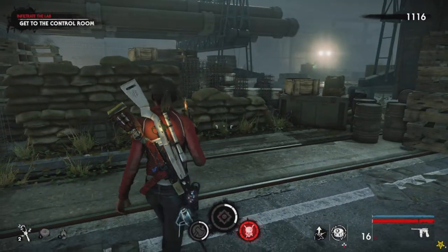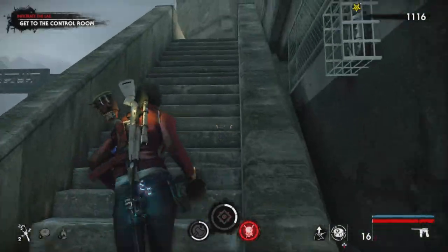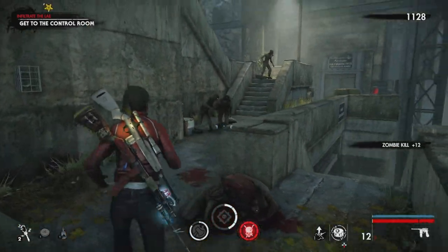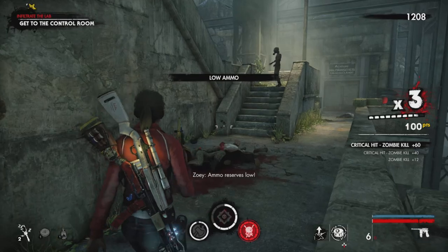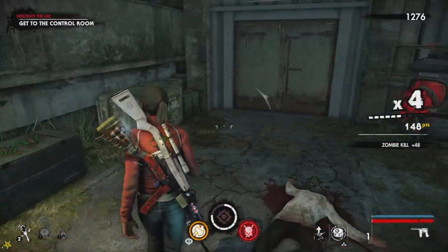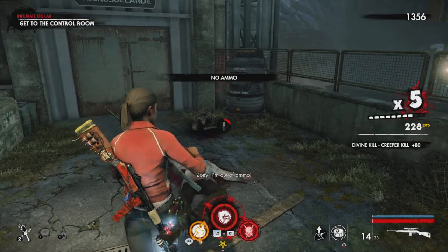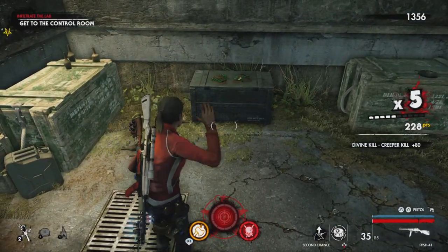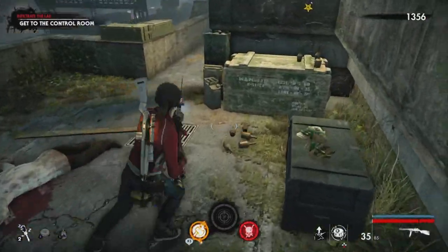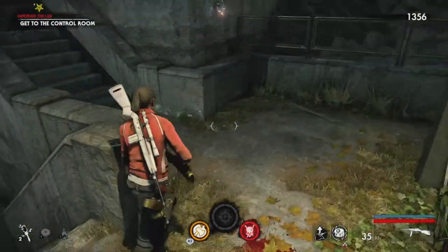Seeing the fog reminded me of Silent Hill for a second. I'm not in the mood to do that type of hell. Sir, you need to sit down. It's okay, Zoe — we have how many weapons in our backs? Those creepy crawlers don't even scare me anymore. I'm so unfazed right now. Nothing can scare me. That's how done I am with this game.